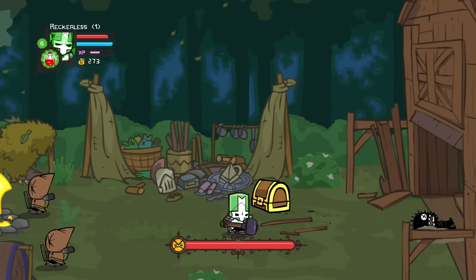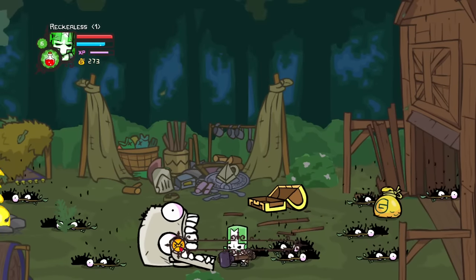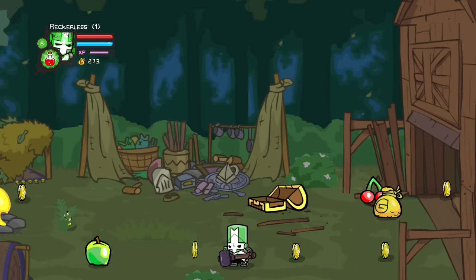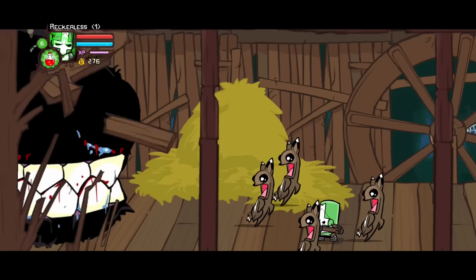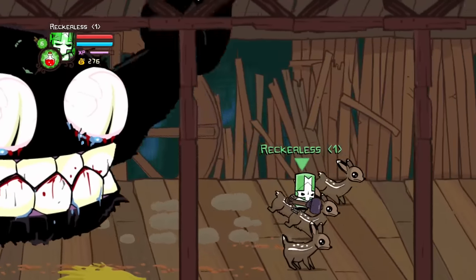Up ahead, it becomes apparent where these trolls are coming from, as the knights face the troll mother. After defeating the troll mother and her children, the knights find out what was causing the thudding from earlier — a ginormous troll erupts and angrily chases the four knights as they use deer to get away.